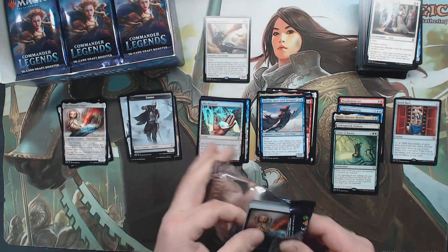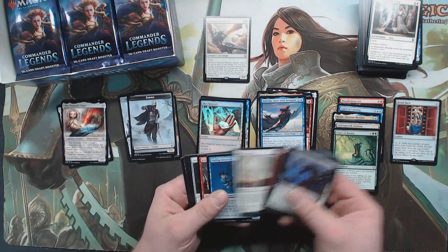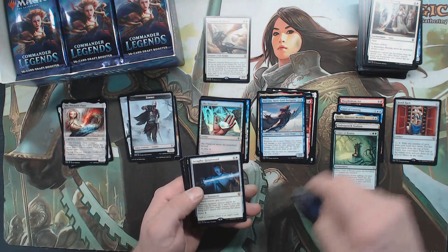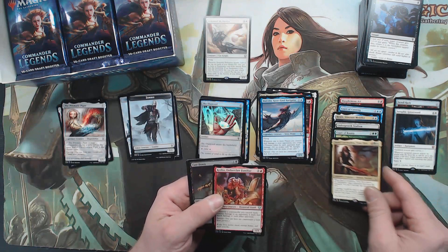And a Piper. I don't know — is the foil Piper like super rare or is that super common as well? Seraphic Greatsword is mythic — I didn't realize that was mythic. Jerry Carthalion.